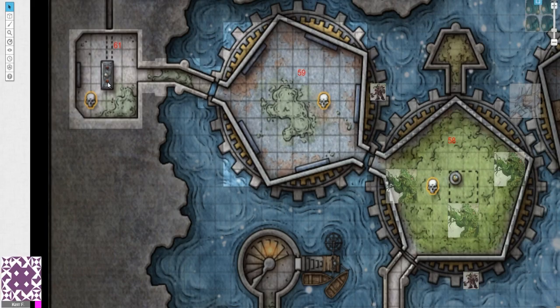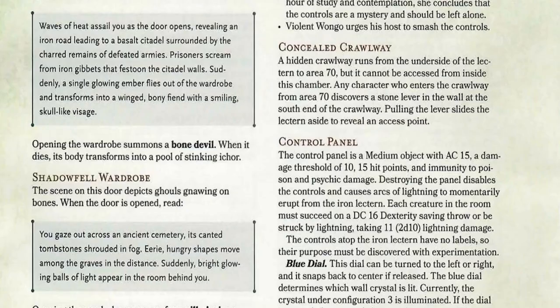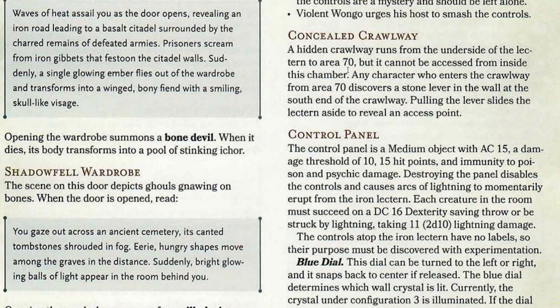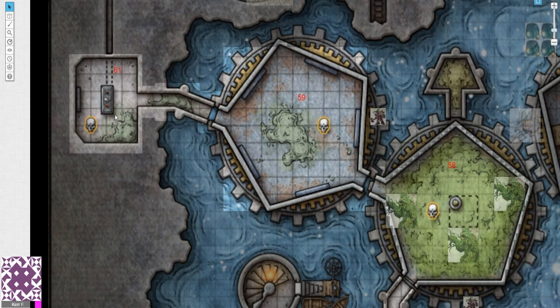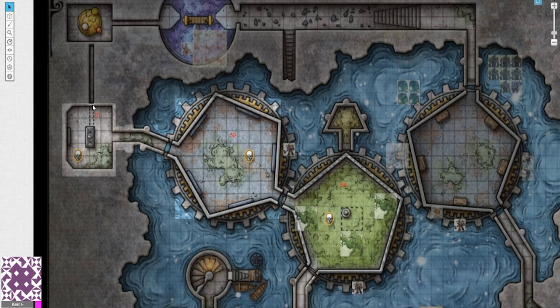There's a concealed crawlway hidden beneath the lectern that runs to area 70, but it cannot be accessed from inside this chamber. A character entering from area 70 discovers a stone lever in the wall at the south end of the crawlway — pulling it slides the lectern aside to reveal an access point into the control room. As written in the book, you can't leave via this crawlway unless you've solved this puzzle. When I ran this, I deliberately left the crawlway accessible — I'll explain why shortly.